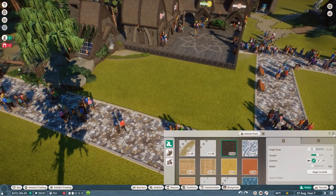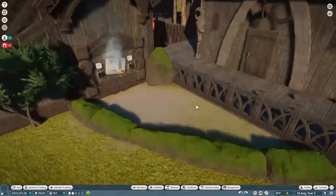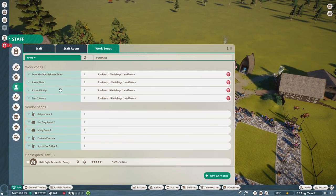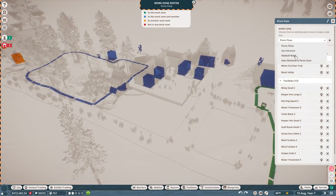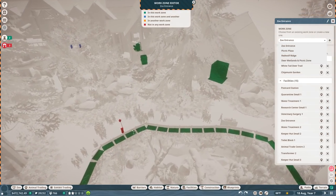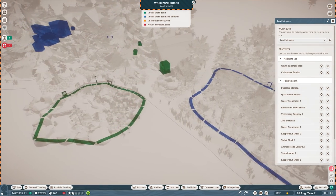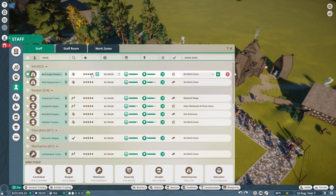That's what I wanted to work on today — making an adorable little pond where we could have a whole bunch of ducks. I also need to set up our work zones a little better. Let's fix our picnic plaza work zone to include the deer wetlands work zone. Zoo entrance should cover the repairs on that education thing. Everything is now in a work zone, which is great.